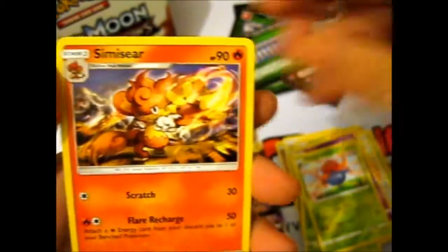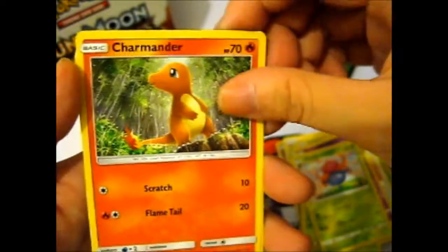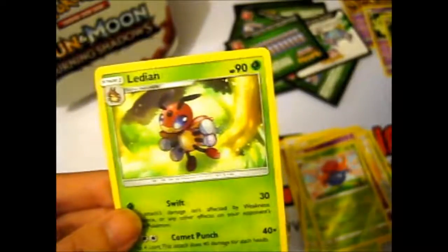Nothing really in this one. Dark Energy, Simisear, Alolan Metapod, Dusclops, Pikachu, Pansear, Charmeleon, Rattata, Porygon, Rhyhorn reverse, and a Lycanroc. Again.